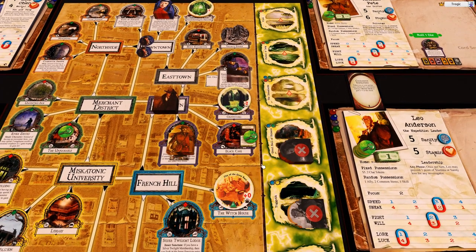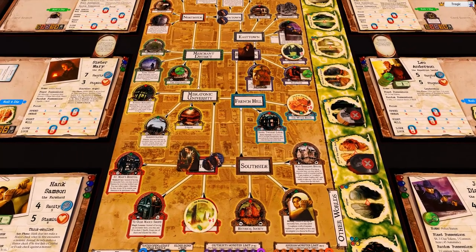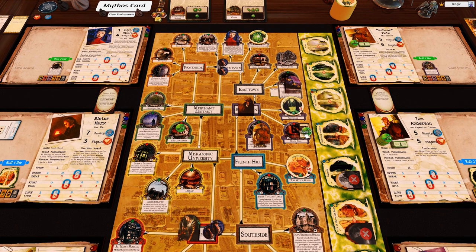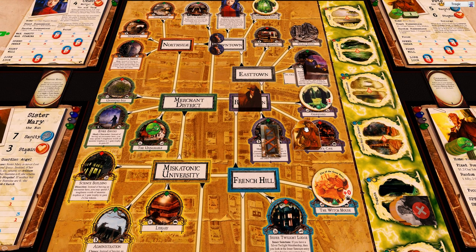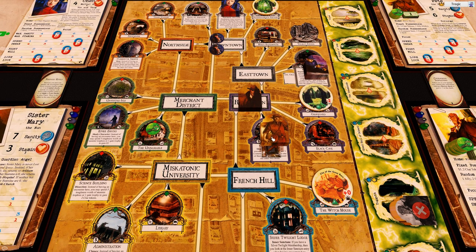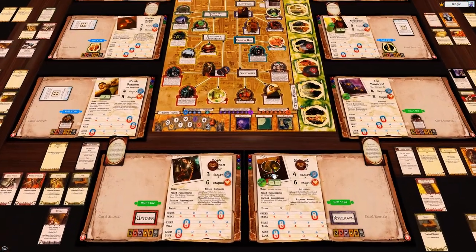We've also got two people who can close two gates. The curiosity shop is closed - I'm going to rescan that, it looks terrible. Let's get into this and move things up.